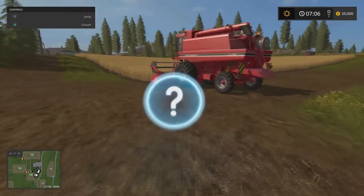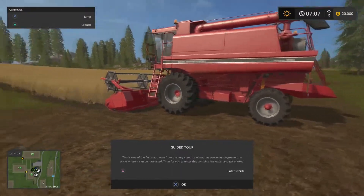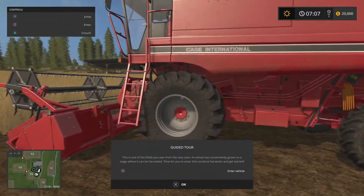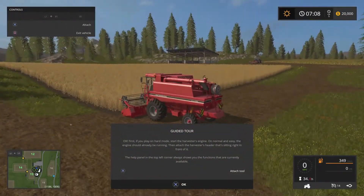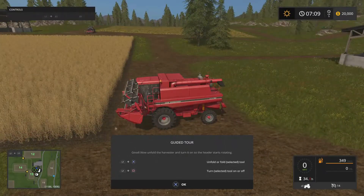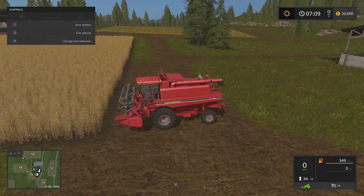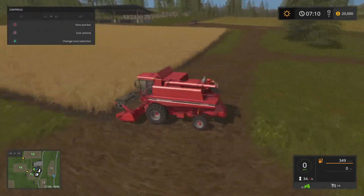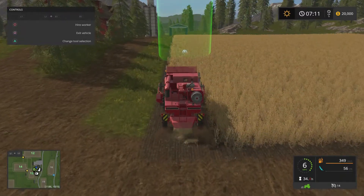Let's get the tutorial started. This is one of the fields you own from the very start — its wheat has conveniently grown to the stage where you can harvest it. Time to enter the combine harvester and get started. Walk up and hit square to enter. X to attach the tool, L1 plus X to unfold, and square to turn on the header. Let's go ahead and harvest — there we are, we're finally grabbing our first crops.